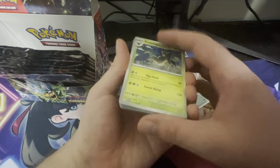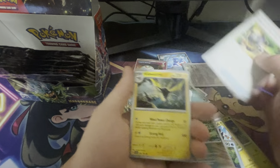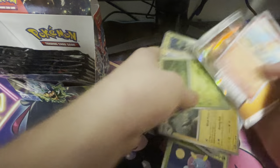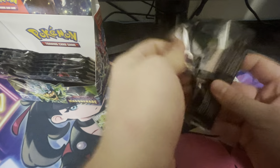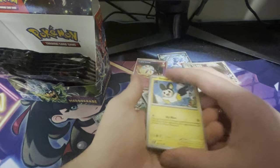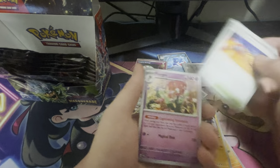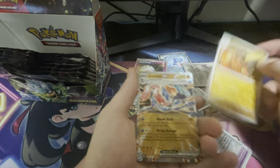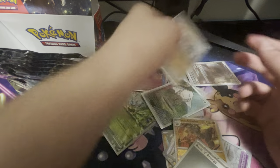We have a Trevenant, Emolga, Brute Bonnet, Coalossal, some Flora, Chimchar, and a Heatran. We haven't gotten any Full Arts yet — we need to get some Full Arts. Preferably the Full Art trainers from this set. That Carmine alt art is so cool. It's close between this and Paldea Evolved for some of the best trainer alt arts. We have an Arcanine, and we do have a Greninja EX! Hopefully we can get the alt art version — that is the top pull for the set. A Greninja EX there.